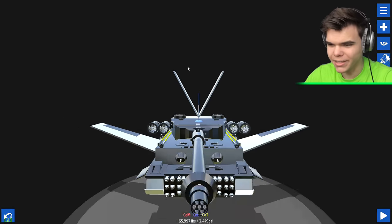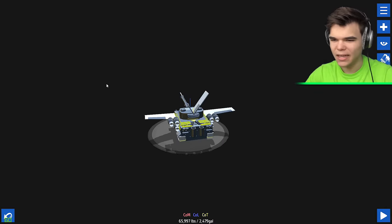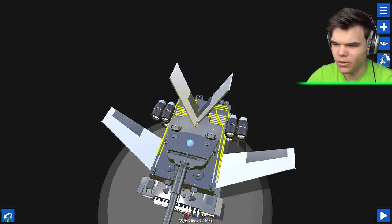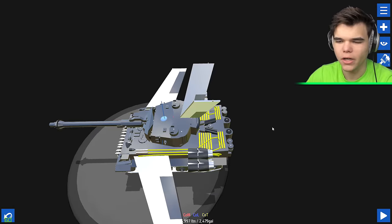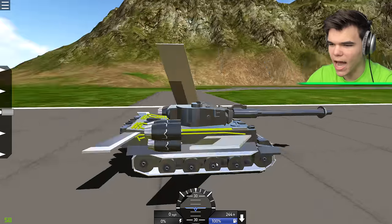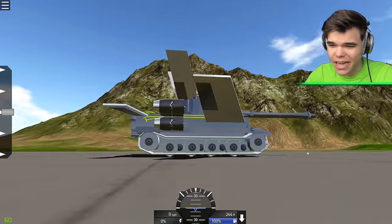Holy shit guys, check this out! This is going to be my flying tank if it works. I think I also need horizontal wings - they look cool, so we're just gonna put them here. The flying tank looks ready. It looks freaking sexy, especially with those yellow lines.